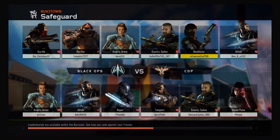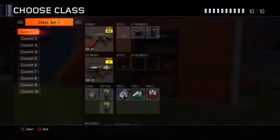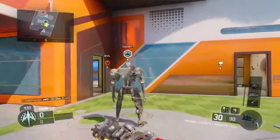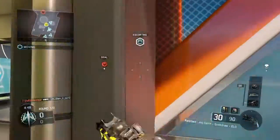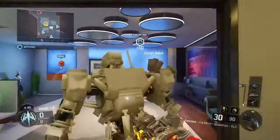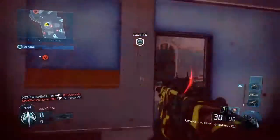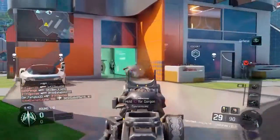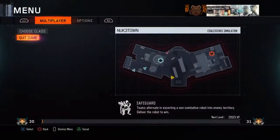Drop a like and subscribe. Go and check out Greenies Gaming and enjoy. We're going to be doing the best Razerback class, and it is Elocite with Long Barrel and Quick Draw. With Long Barrel and Quick Draw — check out my card.